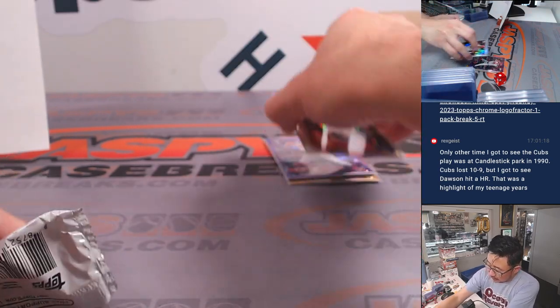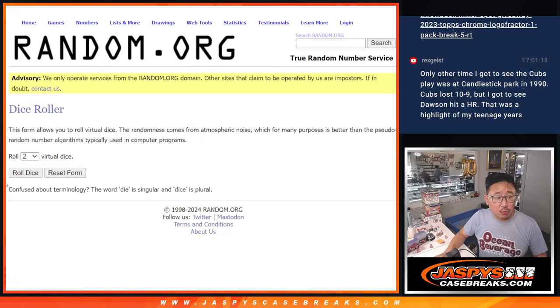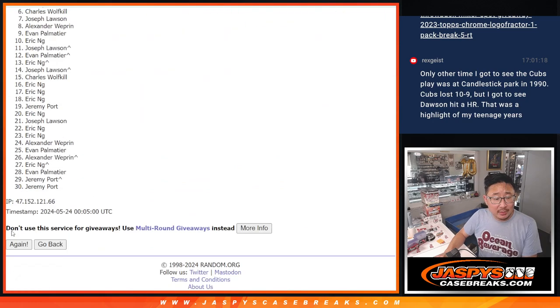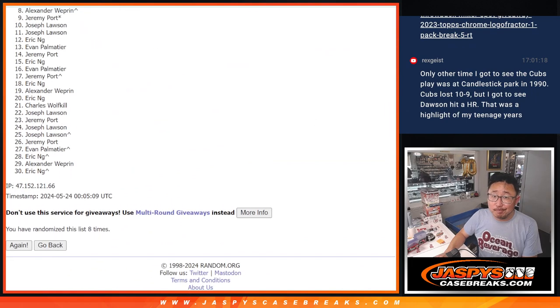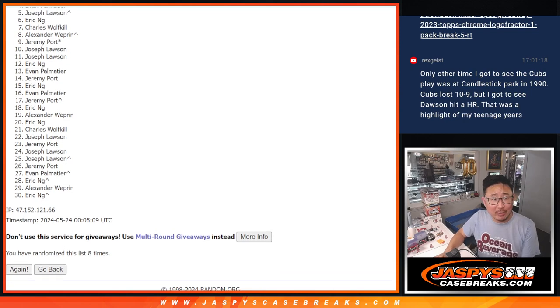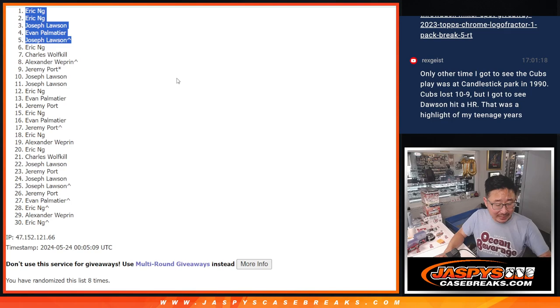All right, now let's see who's going to win their way into the baseball mixer. Let's gather everybody's names one through 30 and randomize it — six into two, eight times — so top five after eight. Good luck. A lot of sad faces for six through 30, but there is one last filler, so if you didn't make it maybe try one more time. Top five happy times — you're in the mixer. Joe Lawson, you're in the mixer, so is Evan, Joe again, Eric, and Eric. Congrats to the top five, we'll see you in that mixer a little bit later tonight. JaspisCaseBreaks.com, bye.